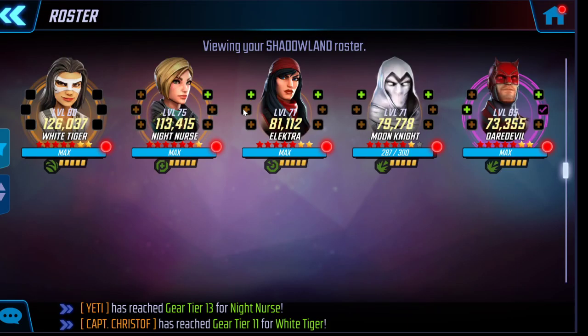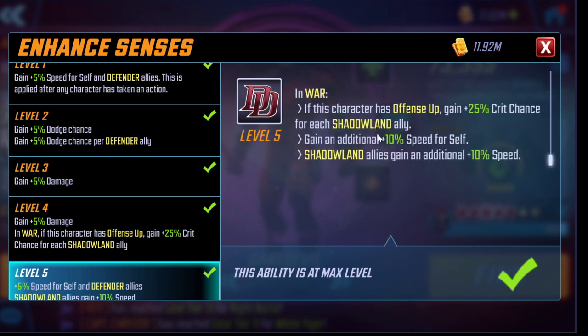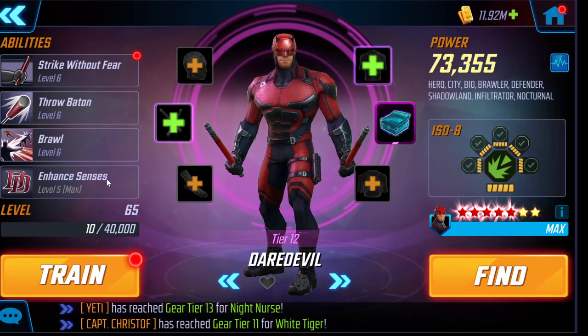The number two T4 is Daredevil's passive. He gains 10 speed for himself and Shadowlands allies, and in war gains an additional 10 speed for himself and all Shadowlands allies. This means several members — or potentially the entire team — take a turn before the enemy moves. You can set up an opening where Electra marks a target and White Tiger kills it before they take a turn, or White Tiger ability-blocks a target while Electra disrupts another for two turns — knocking them out before the fight really starts.